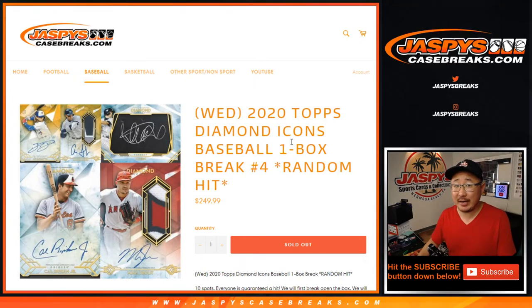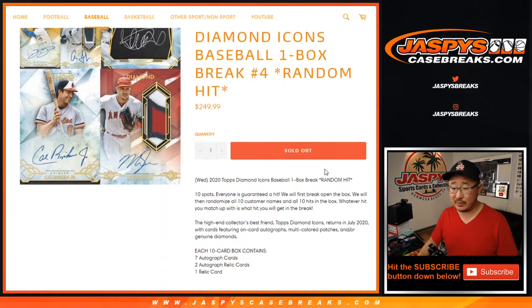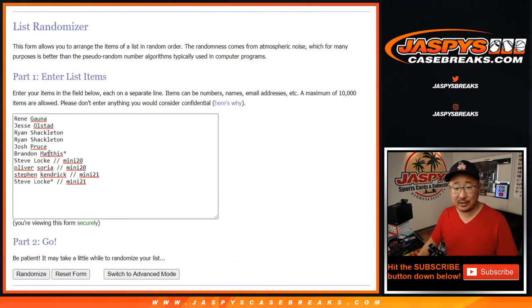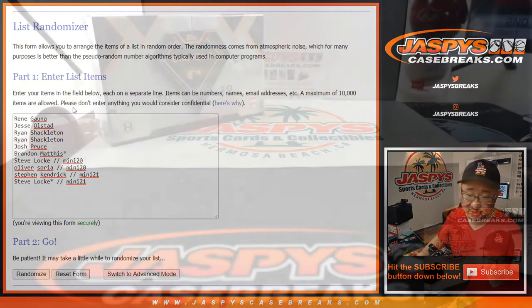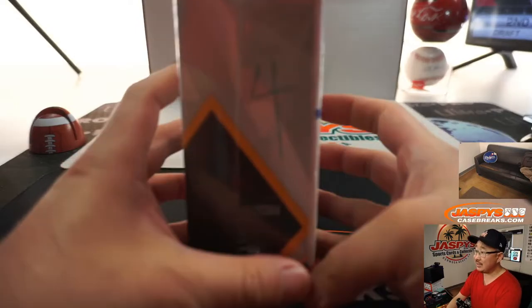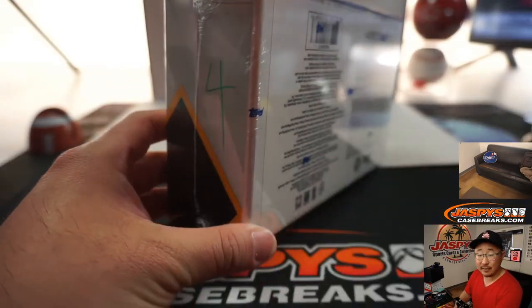Hi everyone, Joe for jazpyscasebreaks.com coming at you with the brand new 2020 Topps Diamond Icons Baseball, just dropped yesterday. One box, random hit number four from jazpyscasebreaks.com. It's a random hit break, so we're going to pop open the box and then randomize those names, type in the hits, randomize those hits, and we'll match up with something. This is break number four, the last box of the four-box case.